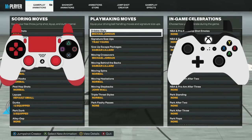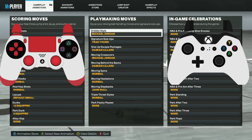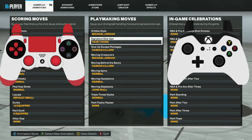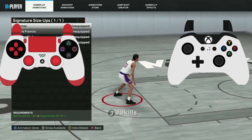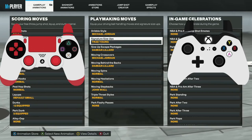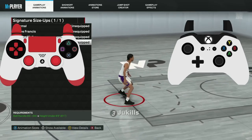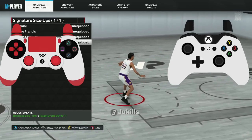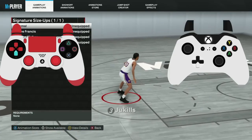So these are the dribble moves that I'm currently using. I've gone and tested and labbed out all the sigs in the game, so you can trust these are really good sigs. A couple things to note: Trae Young's signature size-up is extremely important. Before, I was using Steve Francis when the game first came out, but when I switched to Trae Young I realized it's what allows me to actually combo my moves together — and that's perfect for standstill dribbling.